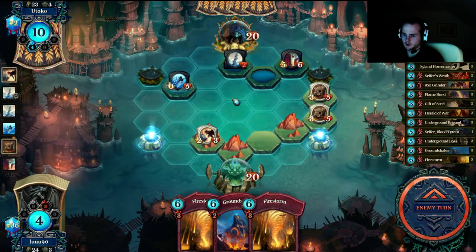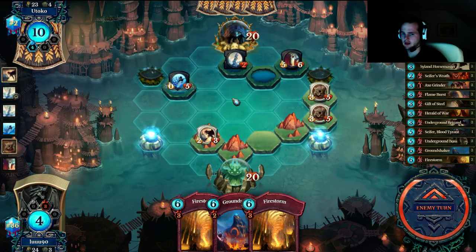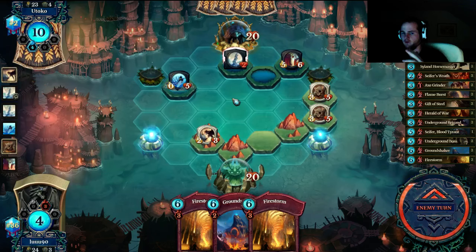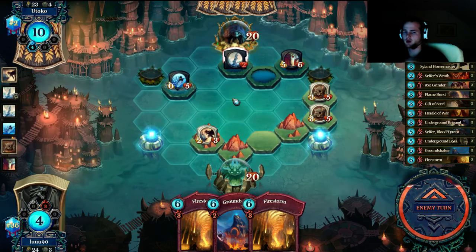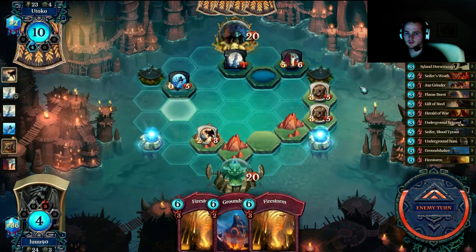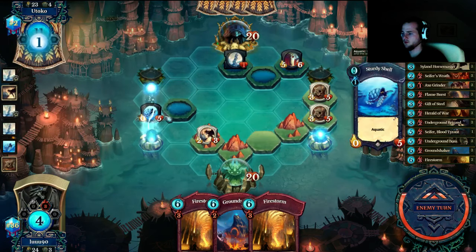What if he blocked your charge path? He couldn't — I would have killed him. I hit in so that the lord of terror is on five, then I firestorm and flame burst the ground shaker so I can move my creature away and hit in with haste, charge with the other. The decklist is right here, like right next to scream. So he's buffing it — but even if he buffs it...